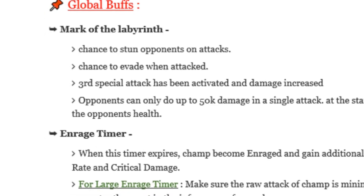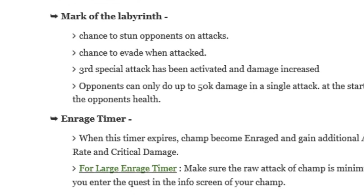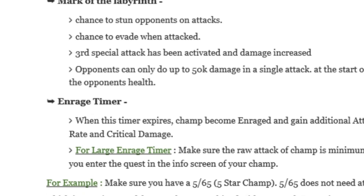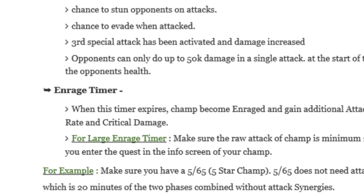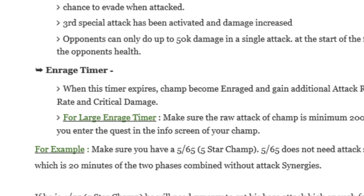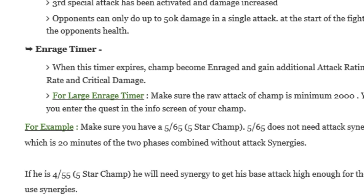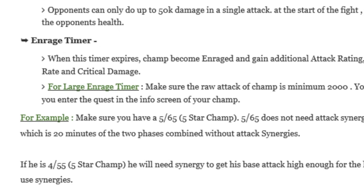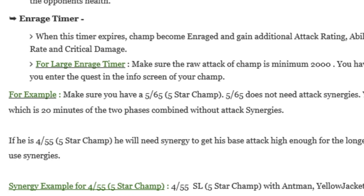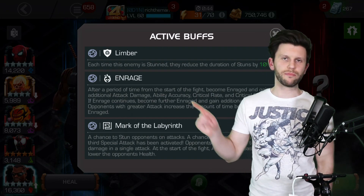The whole aspect is about increasing the enrage timer, and that's usually done by increasing the amount of attack you do. This is usually attributed to a change and improvement with your synergy. If you've got lots of different champions that improve attack, you're more than likely going to hit over the 2,000 minimum attack that's required — which can be seen in the opening screen when you battle. It'll say your attack, and that should be over 2,000 in order to benefit from the increased enrage timer.